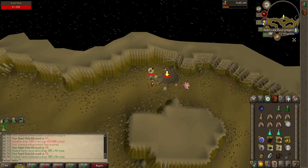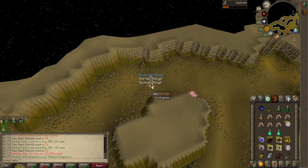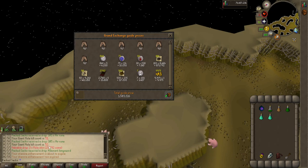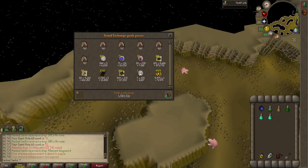There's the final kill of the one hour. We did get some more mole skins as usual, nothing special. After one hour of Giant Mole we did manage to hit 1.5 million GP. We started with a kill count of 2 and ended with 52, so we got exactly 50 kills in that one hour, and I did not even have to bank once. I would consider that a very successful trip.